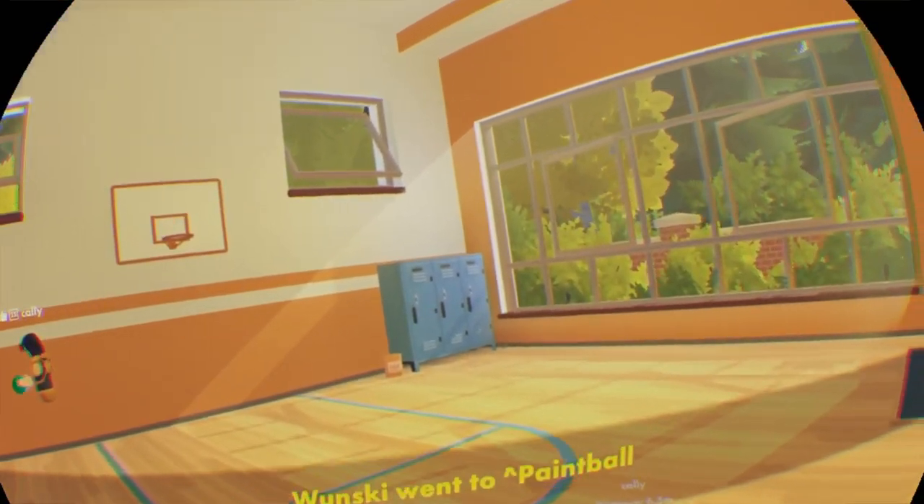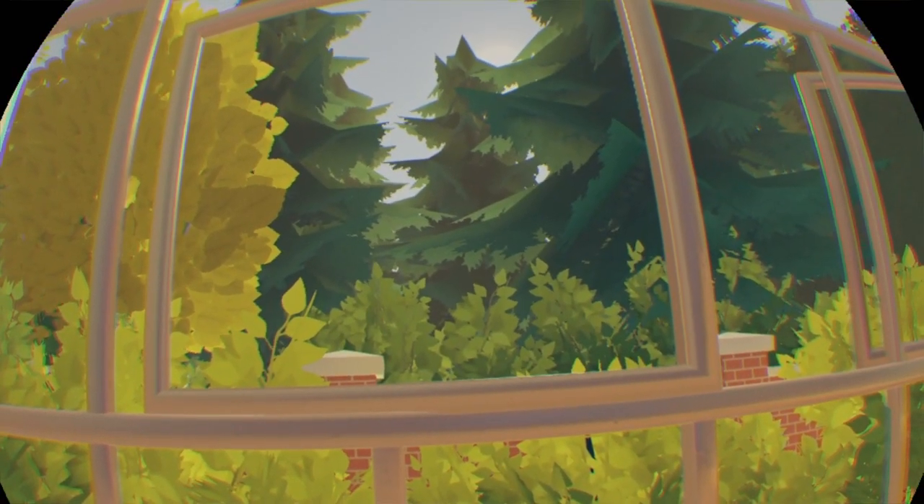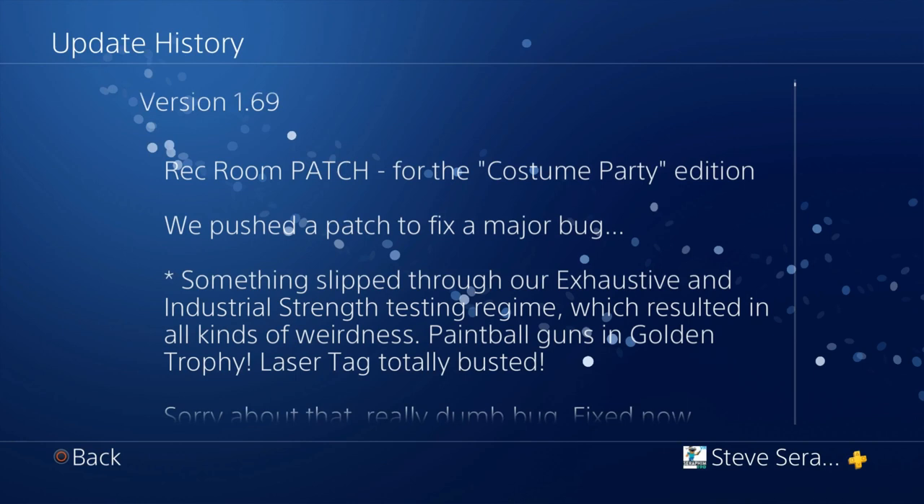It's a new Rec Center. It looks fantastic — just look out the window. I'm about to read the patch notes. There's no time for an intro. Let's go. Patch notes, Version 1.69.